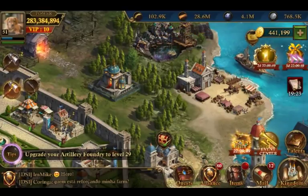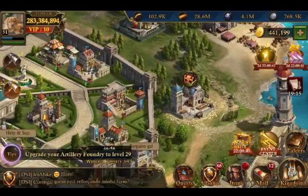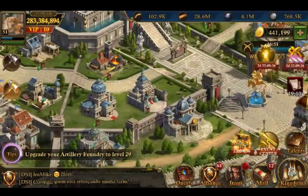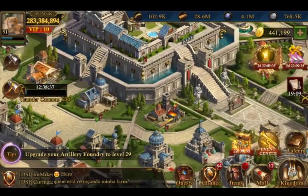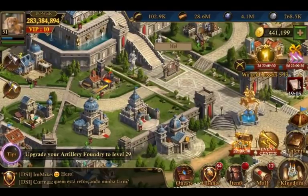Welcome back, this is Captain Cowboy with another video for the 26 to 29 range guide for stats. Before we get too far into this, it's going to cover airship as well as lower level troop formations, and then if you're a spender, what to look for in your guards.